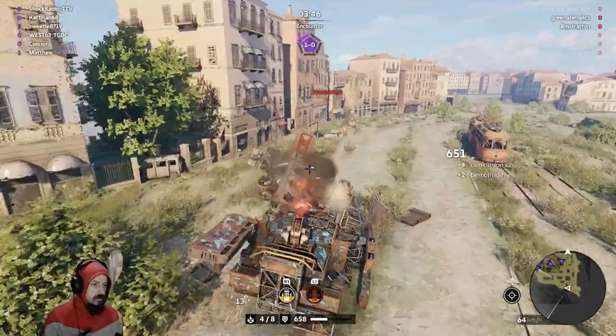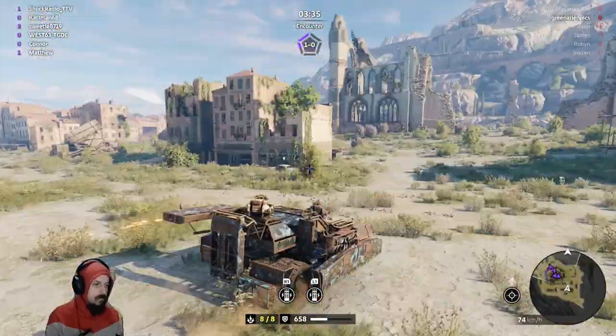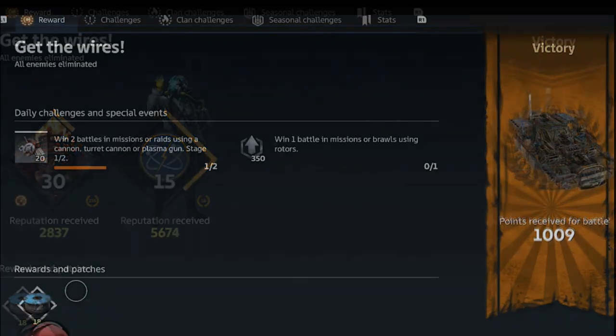This is a slow kill. Get melted! This should be a good amount of XP, I'm not gonna lie. Holy smokes, almost 6,000 XP in the Dawn's Children there.